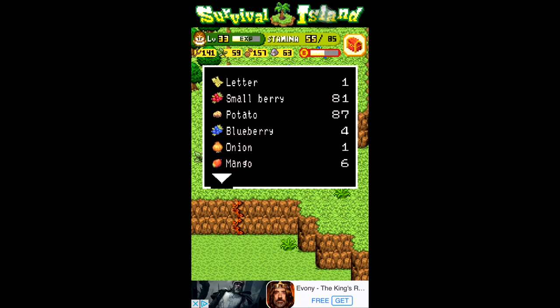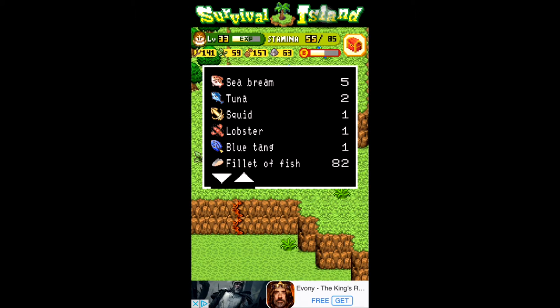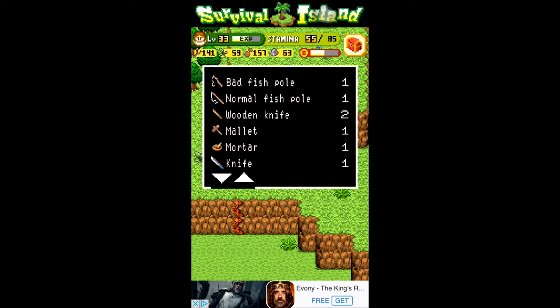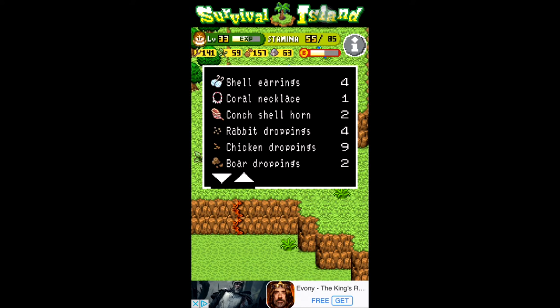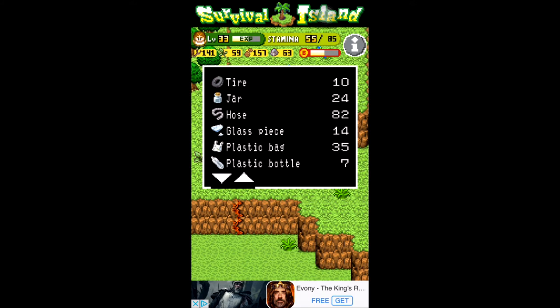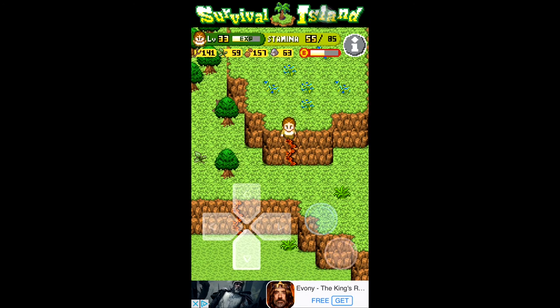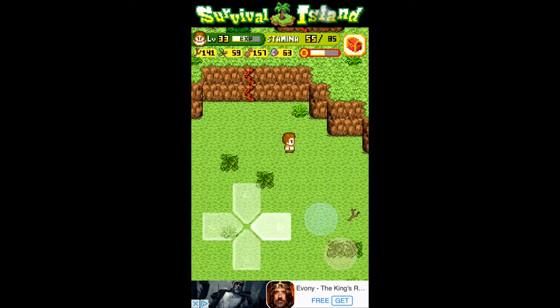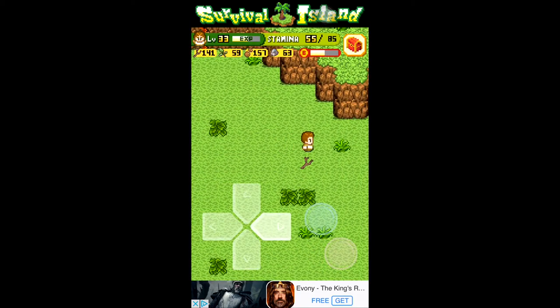Go to the flower, go to your mortar, and you smash the flower, which puts it in a bowl. Then you go to a jar, take the jar, and put the flower mixture in the jar.